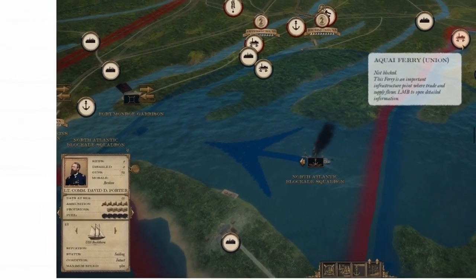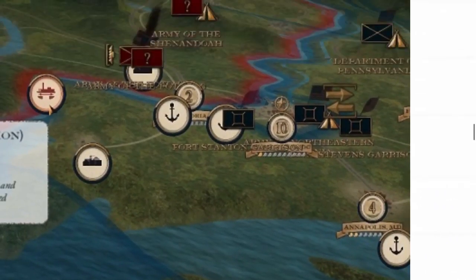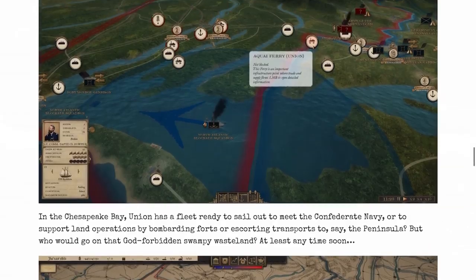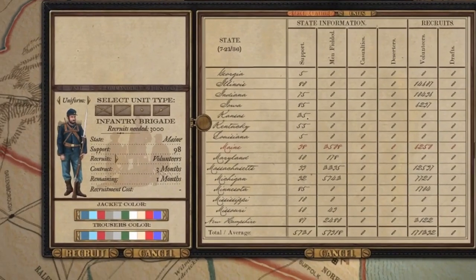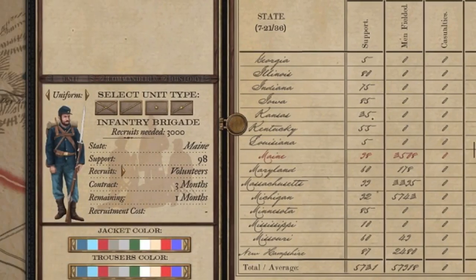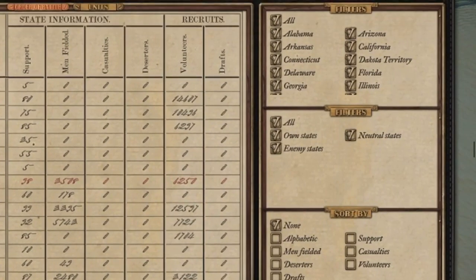Now we've got some naval content — a blockade squadron. In the Chesapeake Bay, the Union has a fleet ready to sail out against the Confederate navy or to support land operations, bombarding fortifications, escorting transports up the peninsula. There's so many screenshots — this is eye candy. I love that they're using this old-style font that looks like an actual Civil War document.